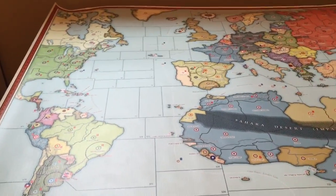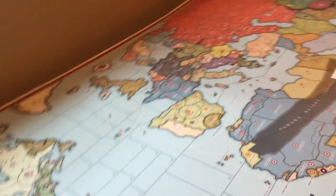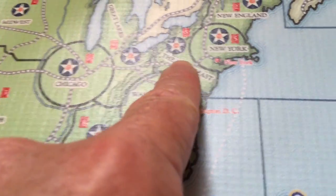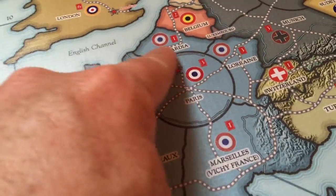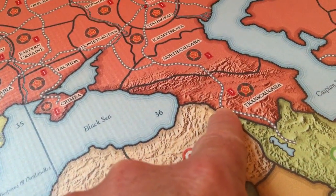Let's talk about the map. This is a beautifully redone 1936 world map. A few features we've added: first of all, we have railroads. You can see there are railroads running everywhere. These are 1936 historically accurate rail lines. They don't go everywhere, but they do go where they ran in 1936.